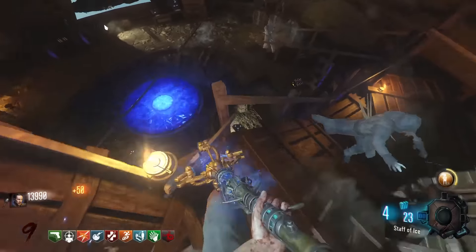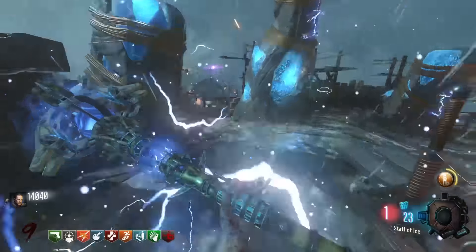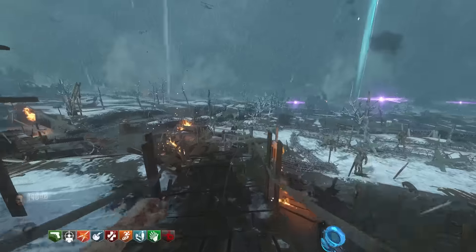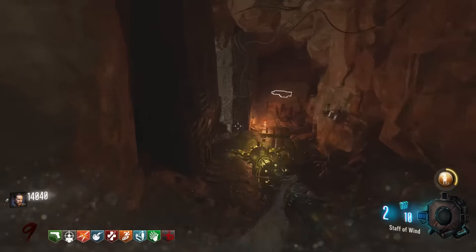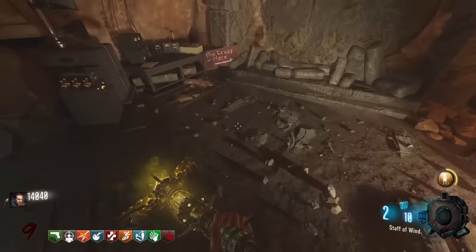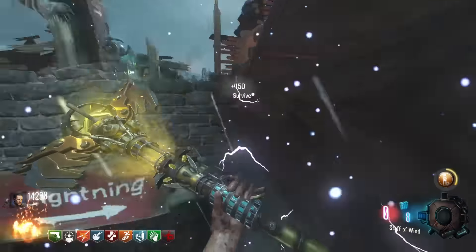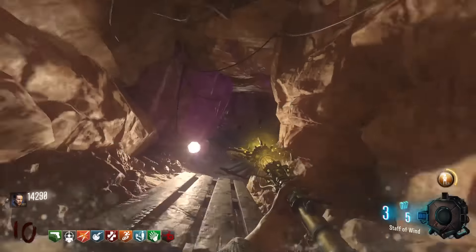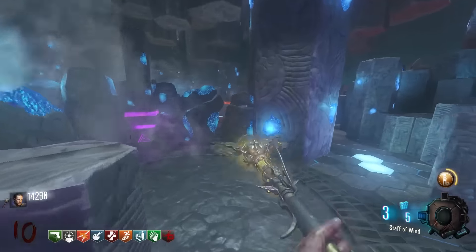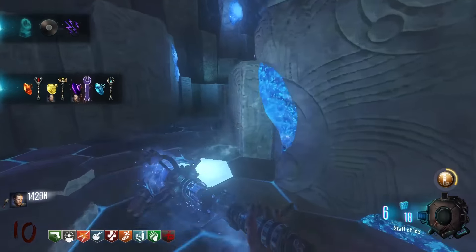As we leave the mound, kill anything you see without slowing down — we want to thin the round but not end it yet. We're going to the lightning tunnel to transfer both the eye and wind staffs at the same time. Whilst building the portal, end the round. The zombies may have spawned up at gen 5 and the round end here can be annoying. Alternatively, you can wait for the spawn inside the crazy place and end the round there.